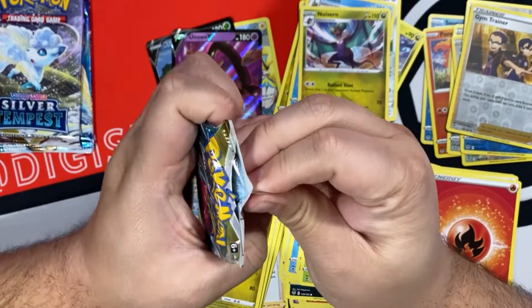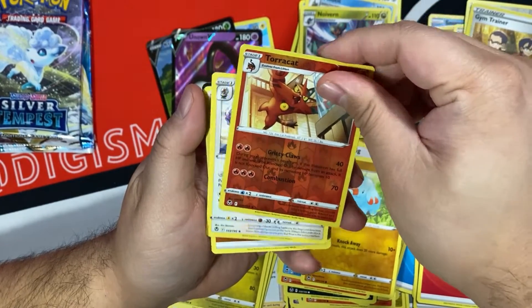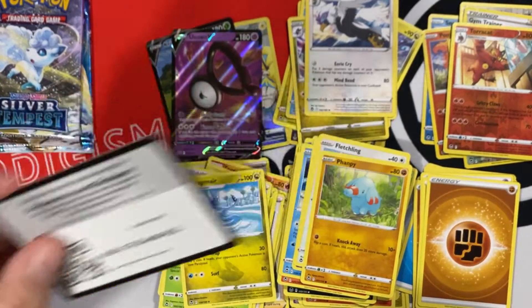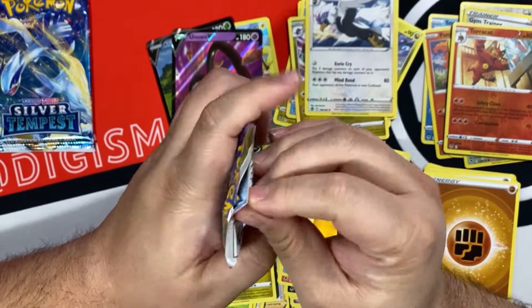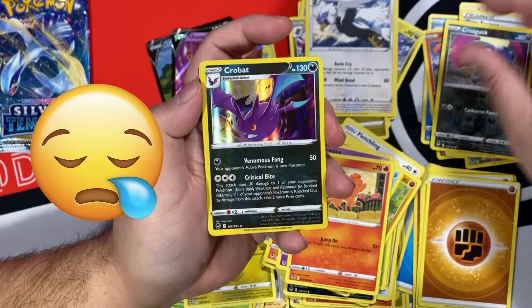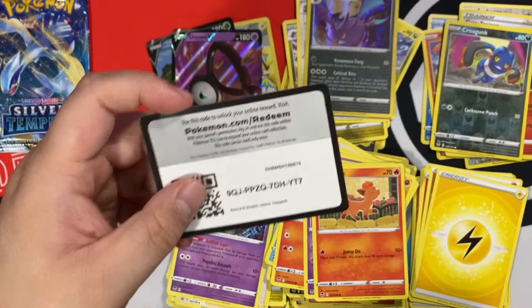Alright, let's just keep on going. Torcat is reversed, and a non-Holo Hisuian Braviary. Code Card. Alright, two packs left. Croagunk is our reverse, and just a Holo Crobat in the rear slot. And Code Card.